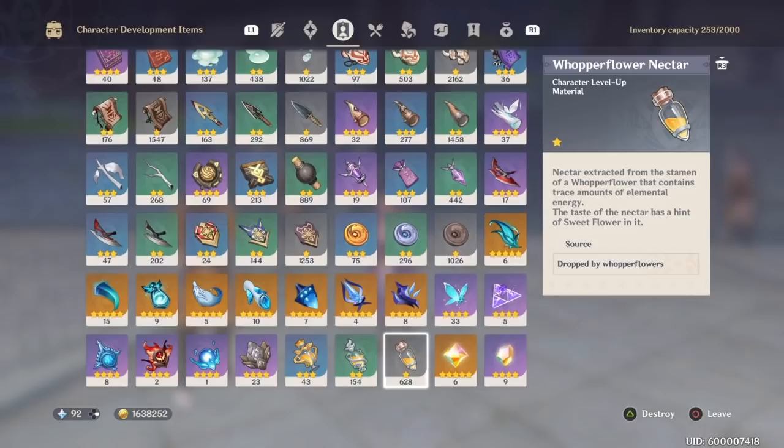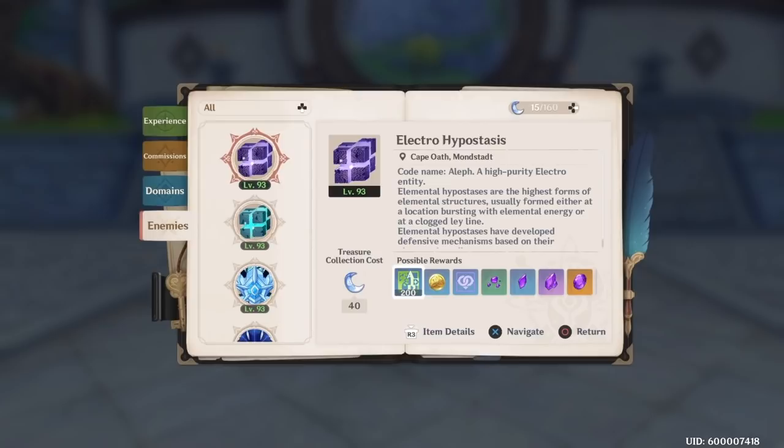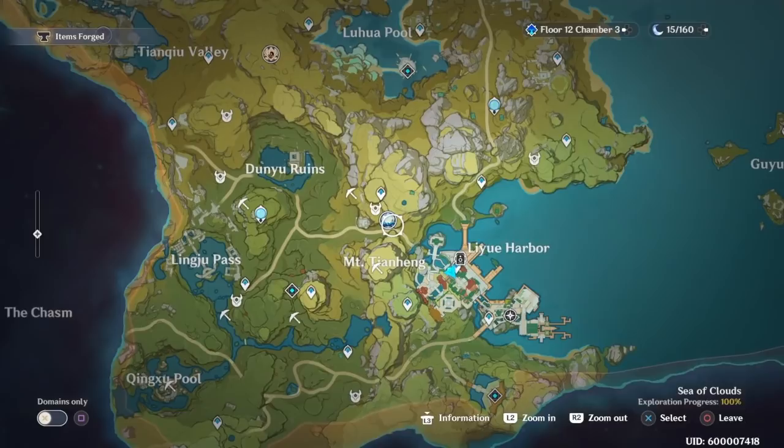If you just farm it every day and hit up the Whopper Flowers, you'll have more than enough. The way you find Whopper Flowers is you open up the adventure book, go to Enemies, go to Easy, and Whopper Flowers will be right there. Hit X to navigate or click it on PC, and it'll pop up on your minimap showing where to find them.